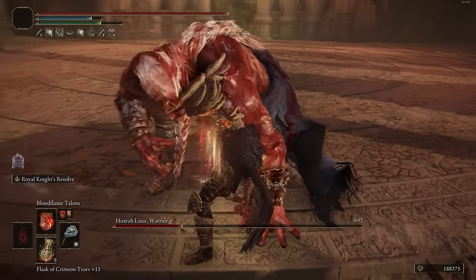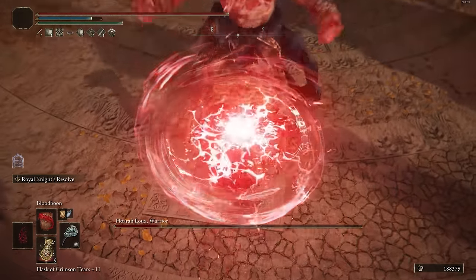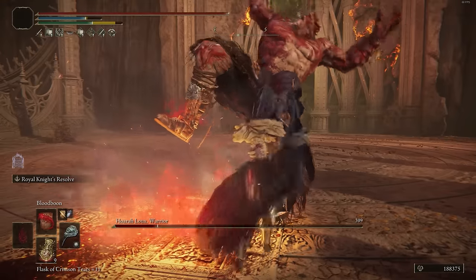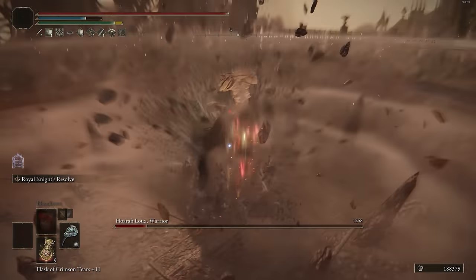As for our Wondrous Physick, we're going to have the Faith Tear, which is going to help us meet the minimum requirements of certain types of spells and give us a bit more spell damage. And we're going to have the Thorny Cracked Tear as well, which is going to give us more damage with successive attacks that we get with our Venomous Fang.